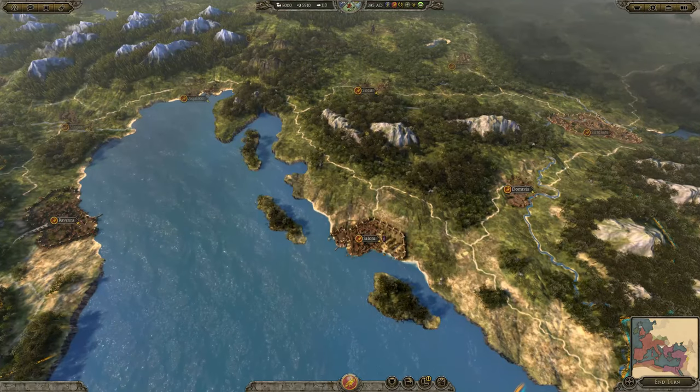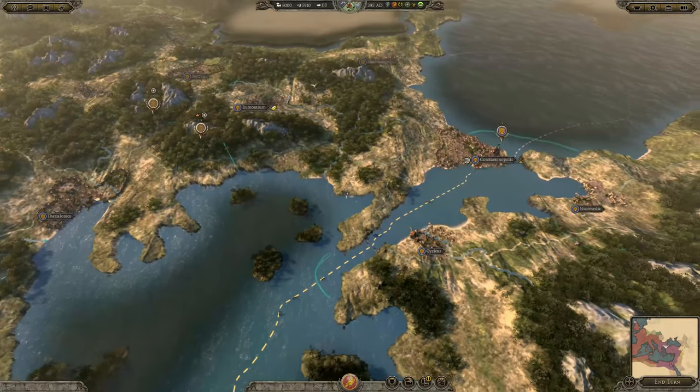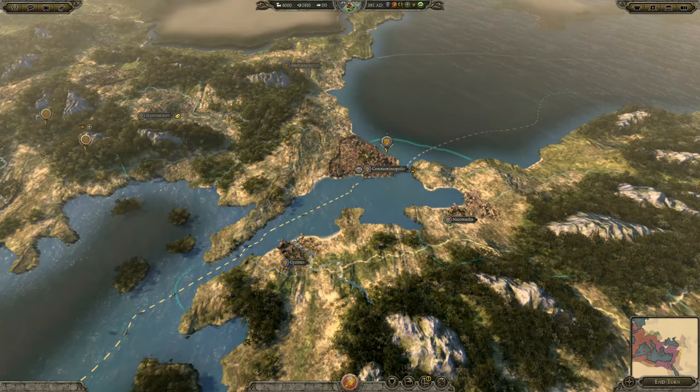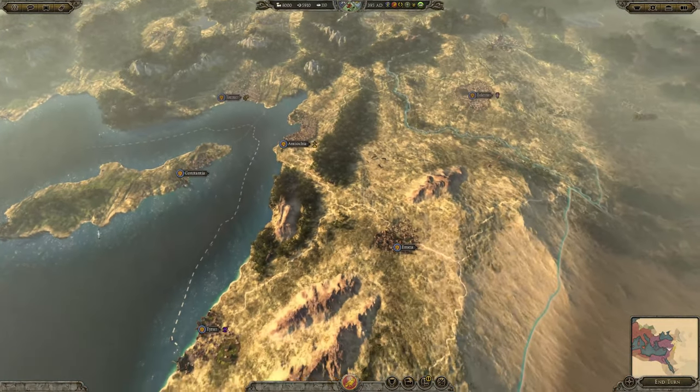What we're going to do then is change up how the campaign manages colors, we're going to change what the oceans look like, and we're going to add some immersive mods to make it look a lot more fitting to play as the Romans or those interacting with the Romans.